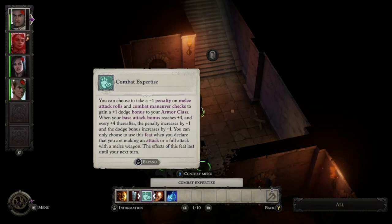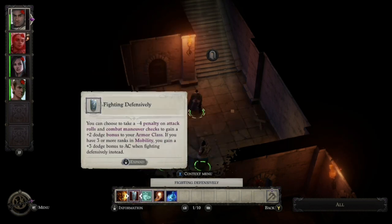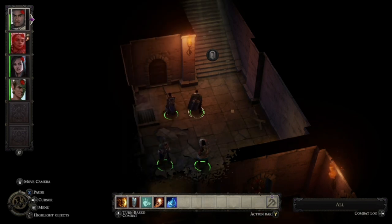Today I'm going to be showing you another bug which I already had occur twice in about two hours, and this one you can actually fix — very easy to fix. This bug is when all of your abilities screen for all your characters turns black, and I'll show you what that looks like right now.